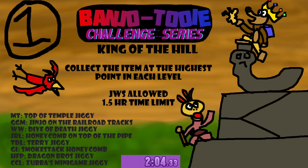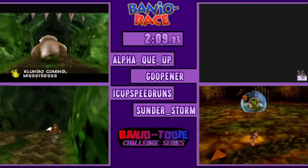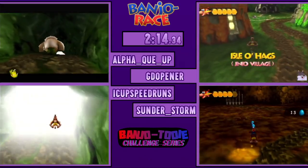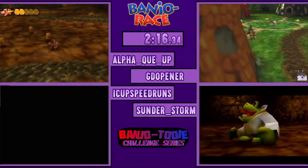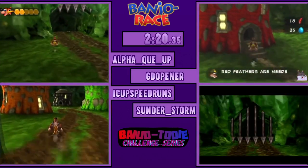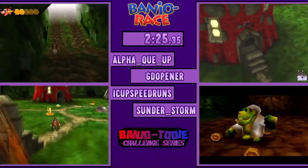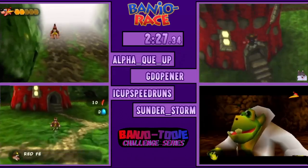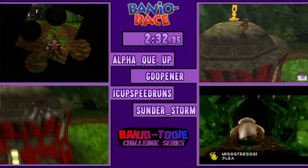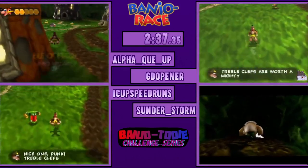I'll swap back over to the action. First out is GDO, who presumably got a green potion. I'm not considering Isle of Hags a level, so they don't necessarily have to get that Jiggy at the top of Clifftop. In this stream, the levels are only the eight main worlds that you can collect Jiggies and open normally.